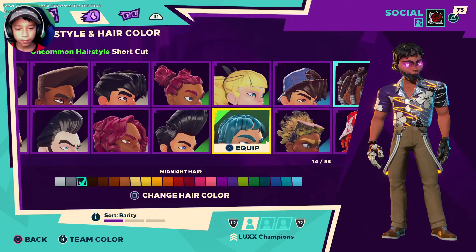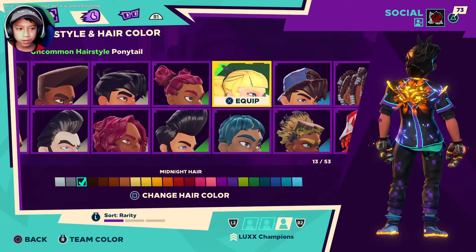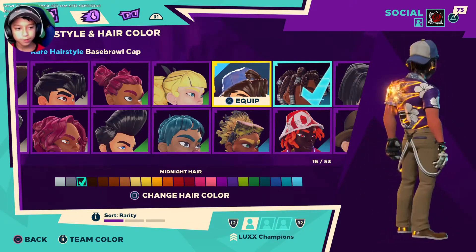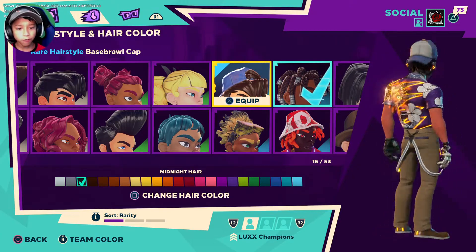We have the ponytail right here — this is uncommon so it might be really easy to get. And we have the baseball cap. I just love this one so much. They came out with a chrome version so I'm determined to get it, hopefully as my next chrome item.